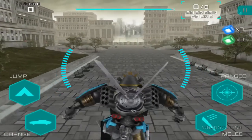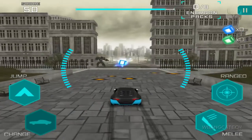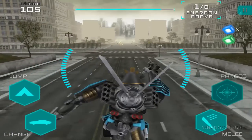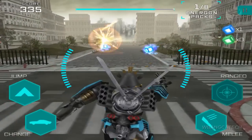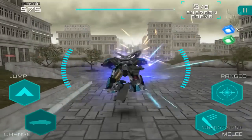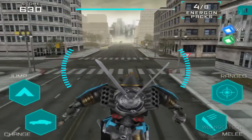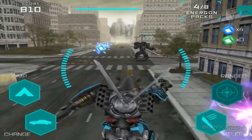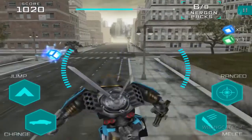Alright, as you can see we have Drift here and I'm using Optimus' weapon. Our quest is to gather eight Energon packs and we just missed one. Drift is really fast with the car — really fast — and usually if you're transforming from car to the other form you have a chance at missing whatever you're jumping on top of because he's just so fast.